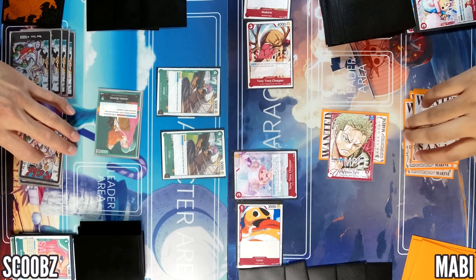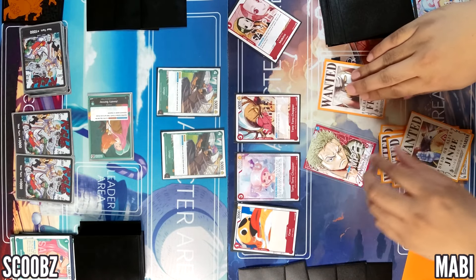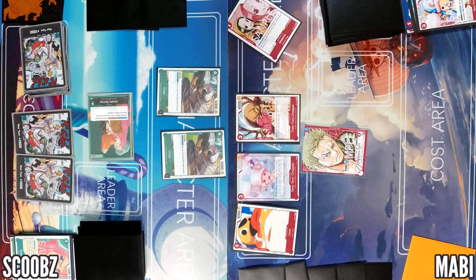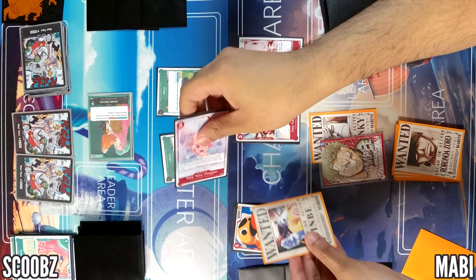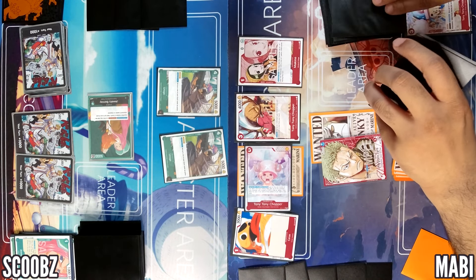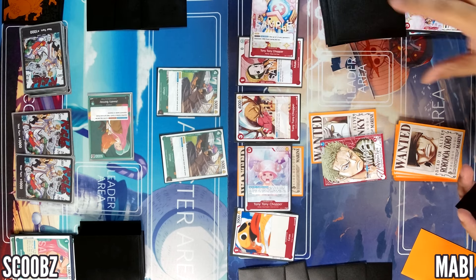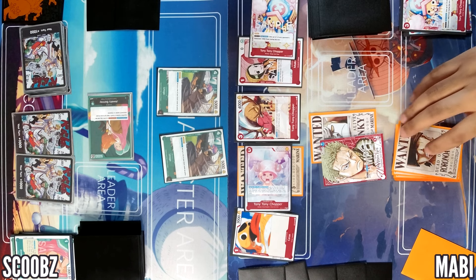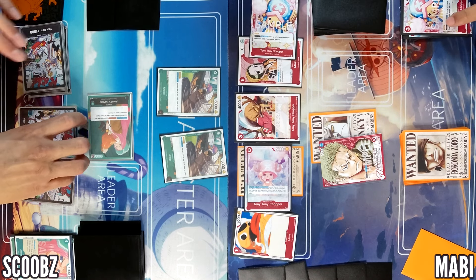That's not good — that's like one of the best hands. Oh no, oh no. So I have nine, I'm really holding one right now. I'm going to attach one. Attack your leader for seven — during the attack use my ability again. One rested animal. I'm going to grab this Chopper.